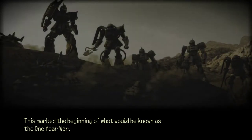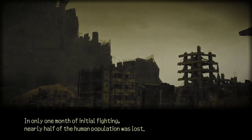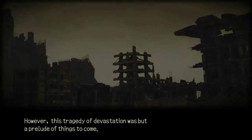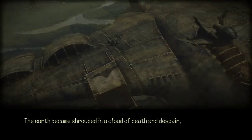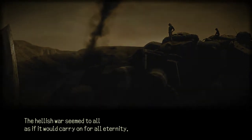January 3rd, Universal Century 0079. The colony furthest from the Earth, Cy-3, declared war on the Earth Federation under the name of the Principality of Xeon. This marked the beginning of what will be known as the One Year War. Using massive humanoid weapons known as Mobile Suits, Xeon quickly overpowered the resource-rich Federation. In only one month of initial fighting, nearly half of the human population was lost. As the war began a stalemate, the fighting spread to engulf all corners of the world. The Earth became shrouded in a cloud of death and despair. The hellish war seemed as if it would carry on for all eternity. However, after ten months of conflict, the war began to move into a new phase.